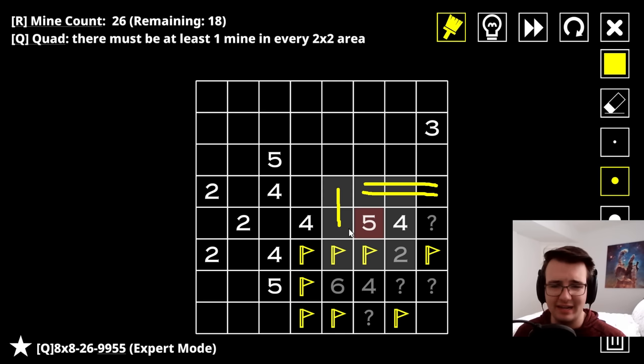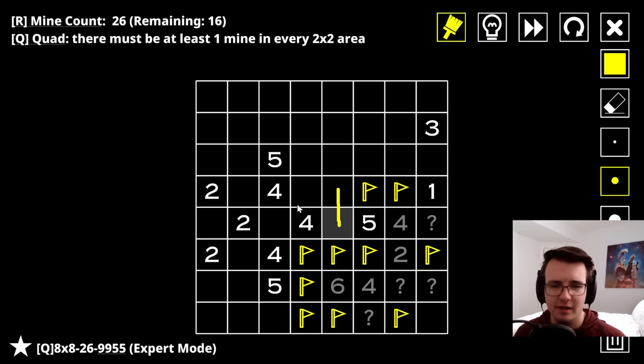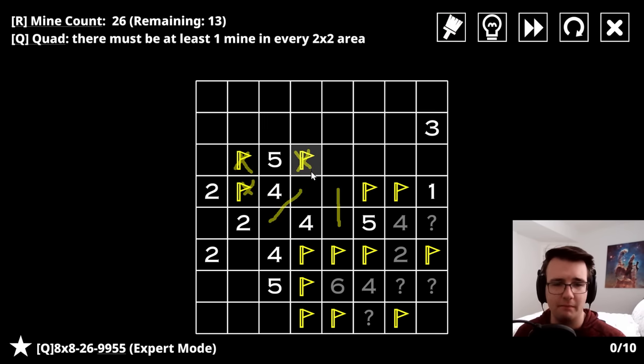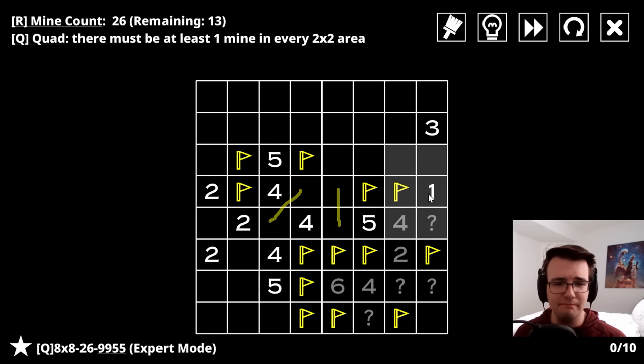It can't be zero because of the five next to it - three out of the four remaining cells are mines. I know both of them can't be here, meaning both of these are mines. This is not a mine, and exactly one of these two is a mine, which also means one of these two is a mine, which then also means all three of these are mines to satisfy this four. I have this setting in the game called Expert Mode - if I make a move that is possibly wrong, it will readjust the mines. So my guess automatically comes wrong, meaning every single move must be logically perfect. It's a really cool feature.